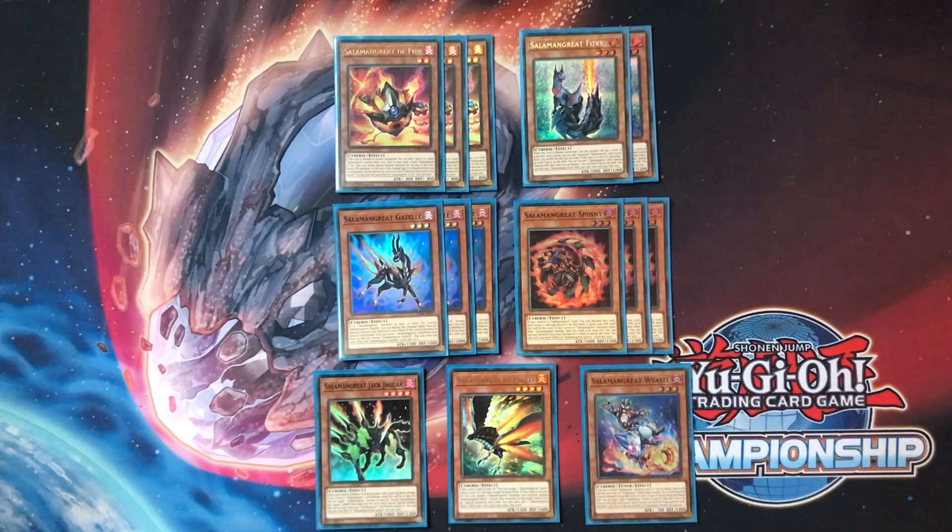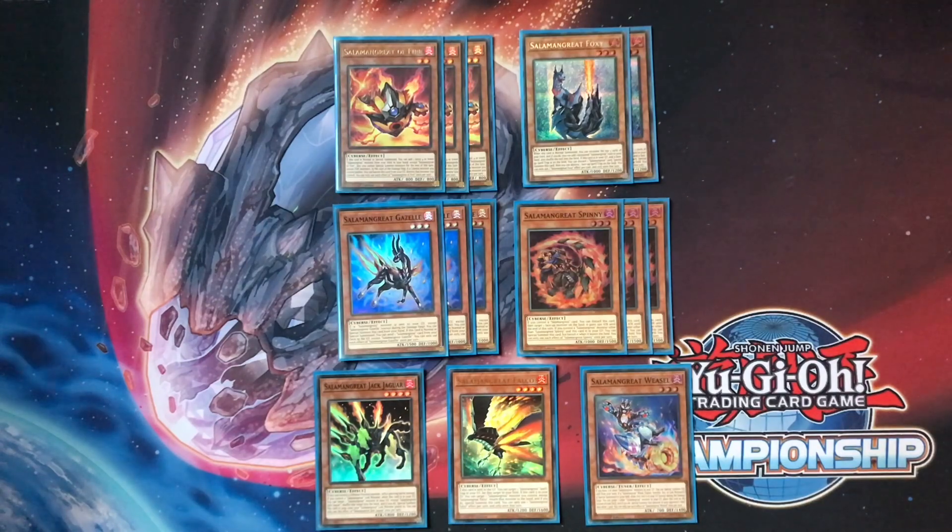If you open Spinny alongside both Gazelle and Fire, your end board can include both traps. He's also a great level-three extender in general. Of course we're playing three Salamangreat Gazelle — best card in the deck. It's a free special summon whenever you get any Salamangreat into your grave. Having this back at three makes one of the most consistent decks in the game even more consistent, and it adds so much to your ceiling.